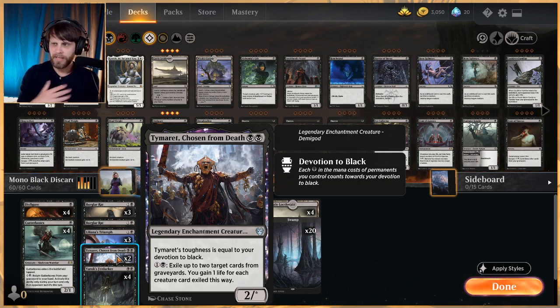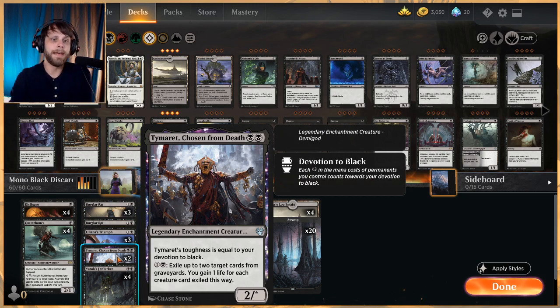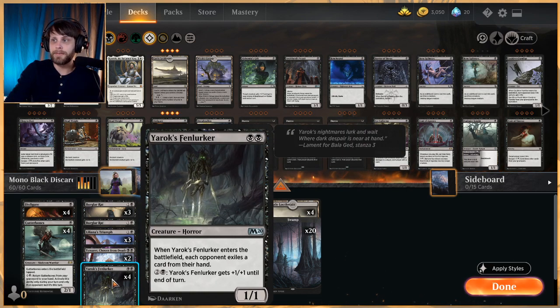Tamaratt, Chosen from Death is a really nice card here. It's a two plus X — and X can go very high in a deck like this — but it also lets you exile cards that have been discarded from the graveyard. This devalues things like Uro or Elspeth Conquers Death by getting rid of creatures or planeswalkers from their yard.